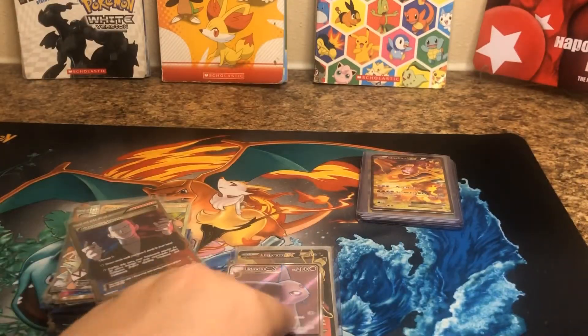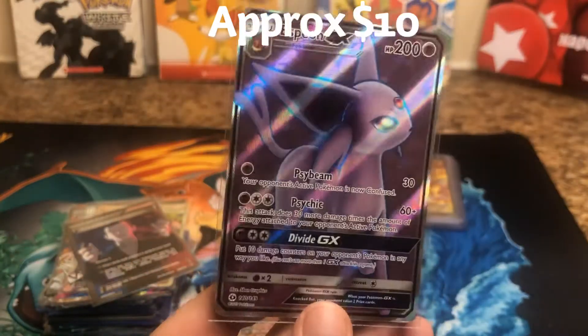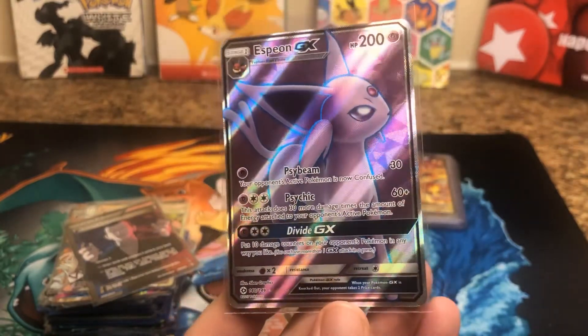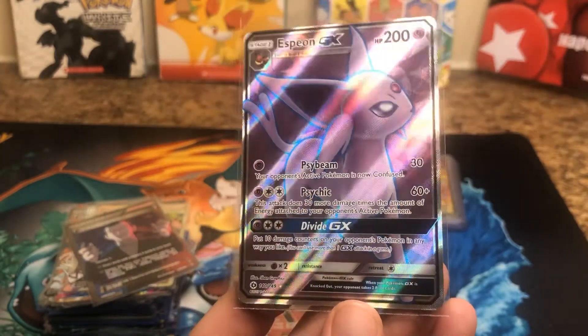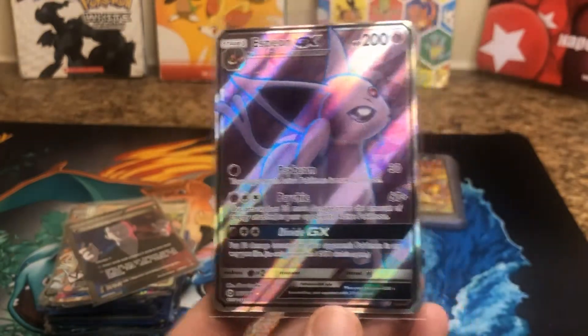You guys see what I'm seeing? Boom! Look at that. Beautiful artwork. Espeon GX. I think this one was on TCG Player — the median price was like $8 or something. But then I checked it out and there were people trying to sell it for like $20. So it must be pretty popular.